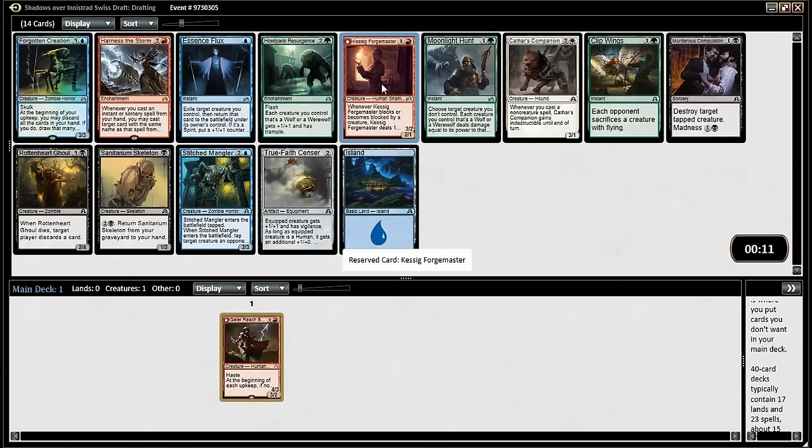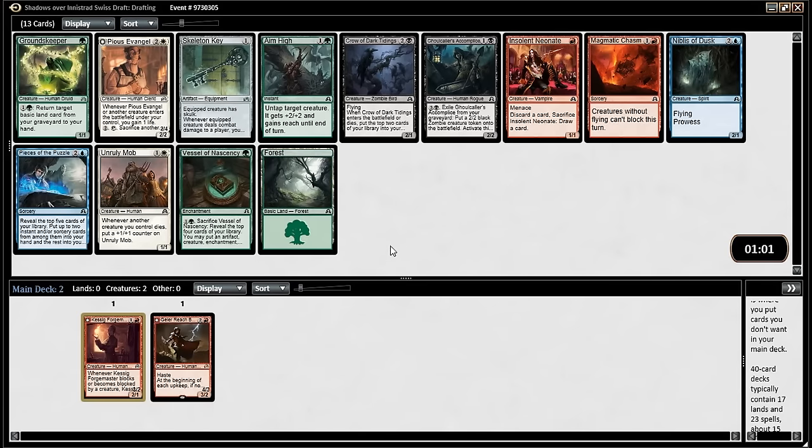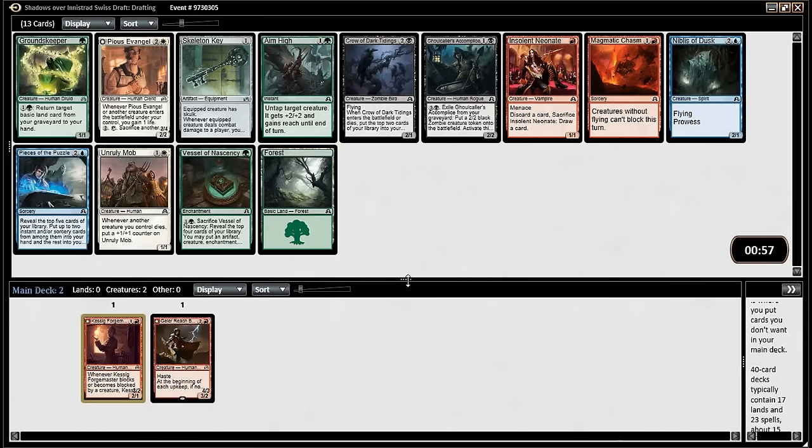I think I would take the Forgemaster because we just passed the two-drop. I don't want to take a werewolf payoff card instead of just a good werewolf — just a good werewolf. That's kind of where I was going with that, but I was saying it in a very roundabout way. No, that's fine — you need to play devil's advocate sometimes.